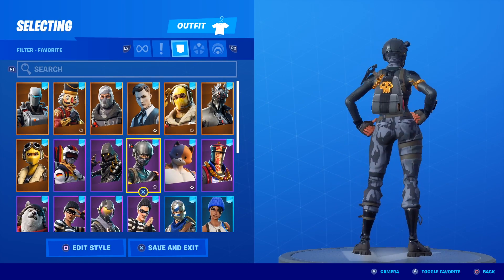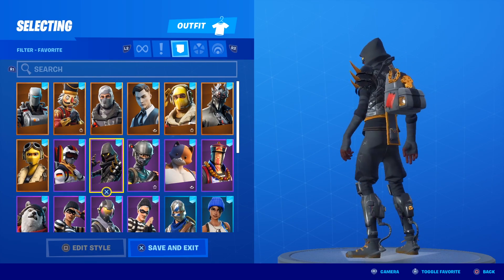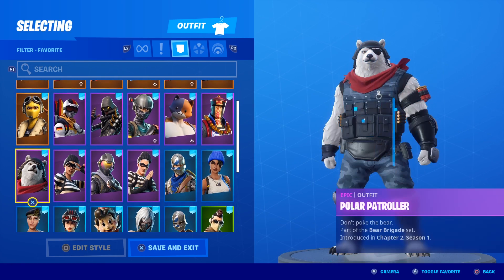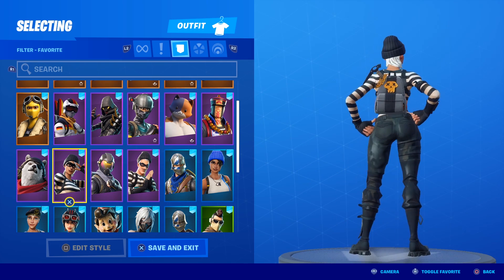Elite Agent - very sweaty skin. No helmet Elite Agent as well. Cloaked Star. Germany Alpine Ace looks pretty cool. Velocity and Raptor both look really good. Polar Patroller - I kind of like the vibe, I kind of like it.